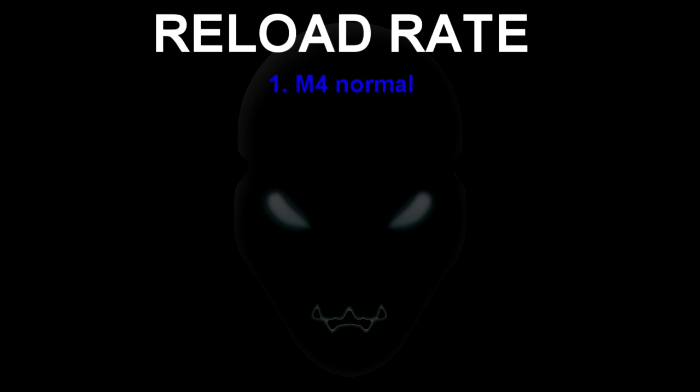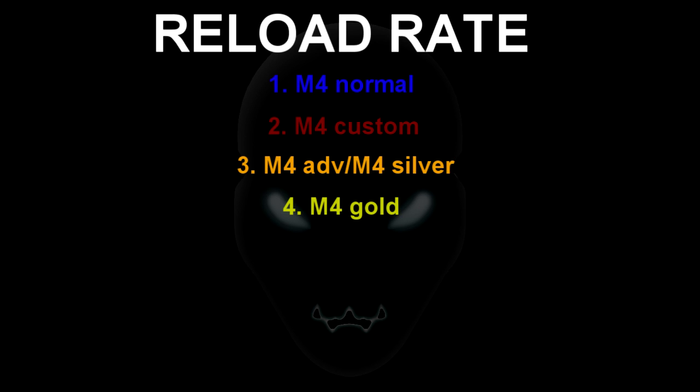The number one on reload rate is actually the normal M4. It doesn't have that much ammo, which is probably why it's the fastest reload rate. The second one after it is the M4 Custom. The third one is the M4 Advanced, and I placed the M4 Silver at number three too, because they're both basically the same except the M4 Silver is permanent. And four is the M4 Gold, which has the most ammo out of everything, so that's probably why the reload rate is the slowest.